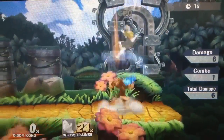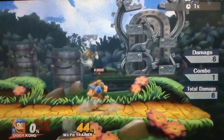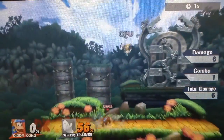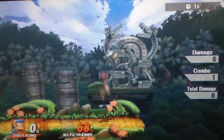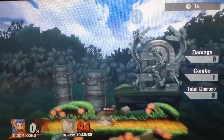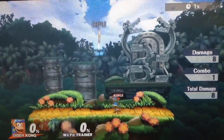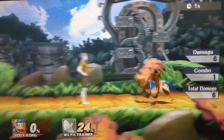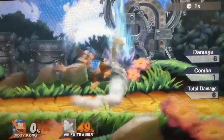Diddy Kong's up tilt is actually a very good up tilt in this game. It hits quite a few times — kind of similar to Pikachu or Fox's move. It can combo into other moves, making it one of his more combo-friendly tilts, other than his down tilt which leads into grab. It comes out very fast and has a decent hitbox. I get to this move either out of shield, or by running, pivoting to lose momentum, then going for the up tilt. If you get the chance, go for this move because it combos into aerials.